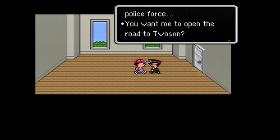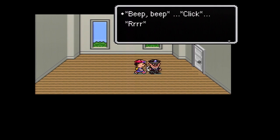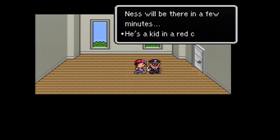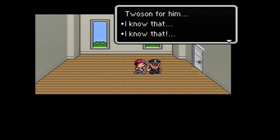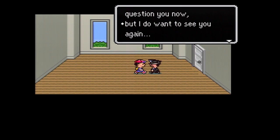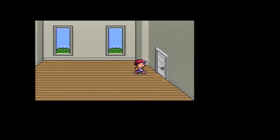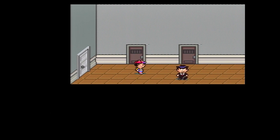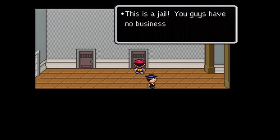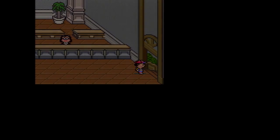It kind of says a little something about this police force — I mean sure, he's a special chosen psychic child, but you did just get beat up by a 13-year-old with a T-ball bat. So Captain Strong is going to radio ahead to the guys blocking the road to Twoson and tell them we're going to be there in a few minutes, so they're going to open the road for us. He wishes us good luck. There's a couple jail cells around here with some funny dialogue. Alright, let's head back out — this pretty much finishes our tasks in Onett now that the road to Twoson is available to us.